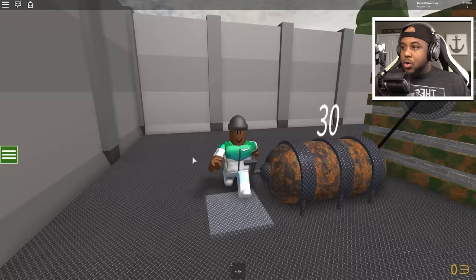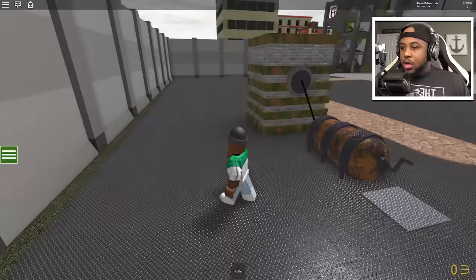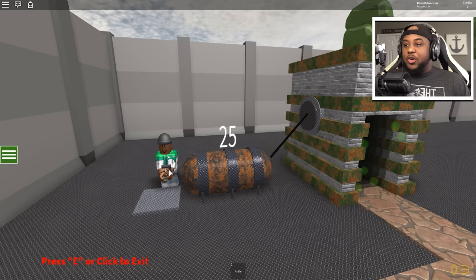Do I go over here? Wait, let me crank it up. So we have to keep turning and spinning this thing right here and then the zombie is gonna come out and attack the humans. Come on — 10, 9, 8, 7, 6, 5, 4, 3, 2, 1, here we go!